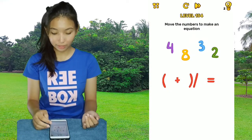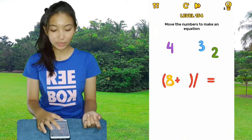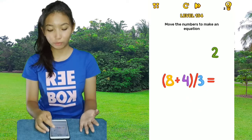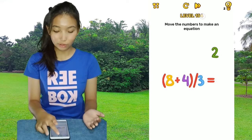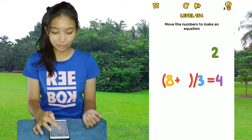Next: move the numbers to make an equation. This one is 8 plus 4 divided by 3 equals 4, but then we don't have a 4 left. Well, we actually do — we just didn't notice that you have to take the 4 right here.